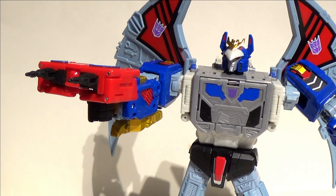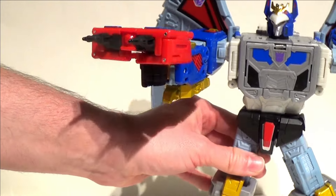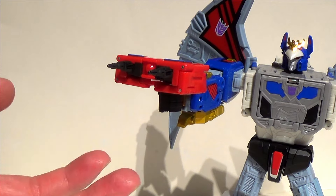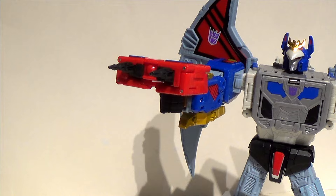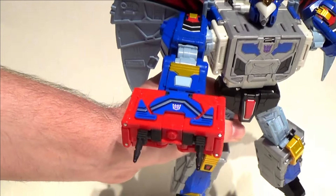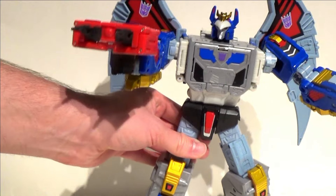Here we can see Eagle Chest — or Eagle Breast, whatever you want to call him — in his gun configuration. I did promise we would get back to this guy. Yeah, it doesn't look cool at all. Plus the other thing is the barrels are too small to even utilize blast effects, which would have been at least a slightly redeeming feature. I get that may be accurate, but as far as accessories go, it's probably the weakest accessory that Deathsaurus comes with.